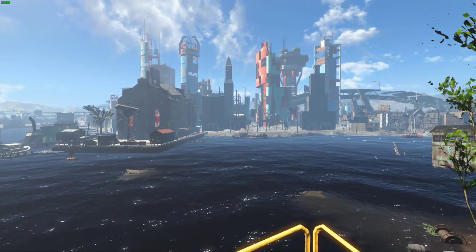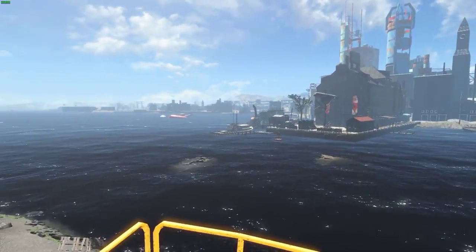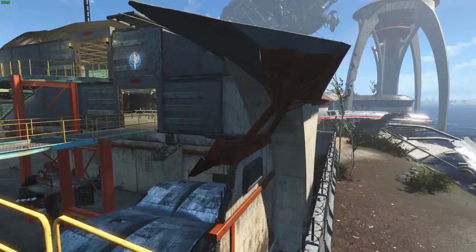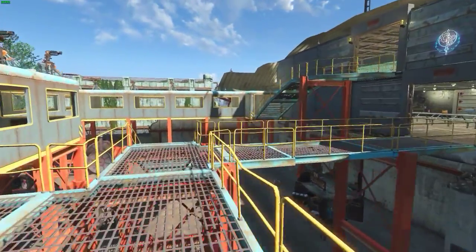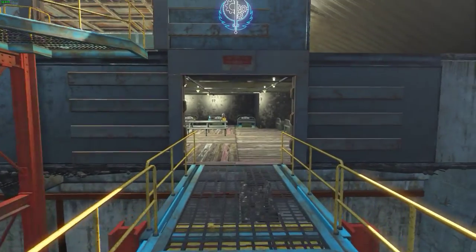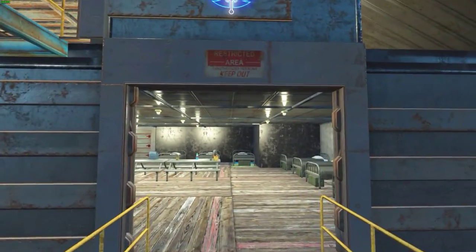Nice view of Boston here — what's left of Boston anyway — with another guard station. As you can see, the wall goes all the way around the building. And here is the barracks area.